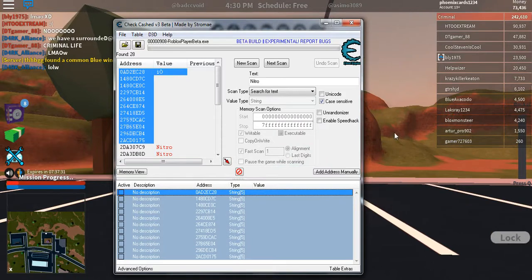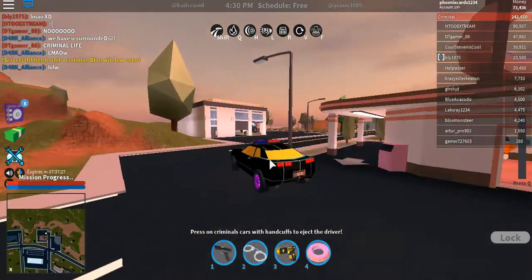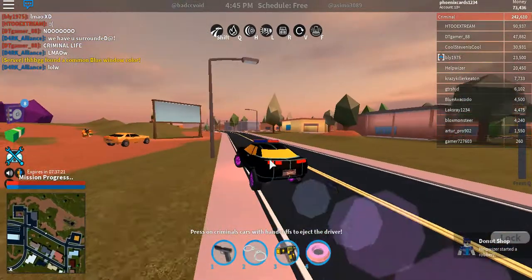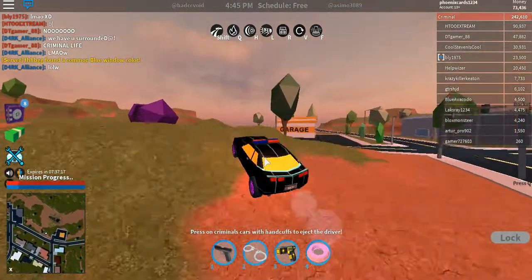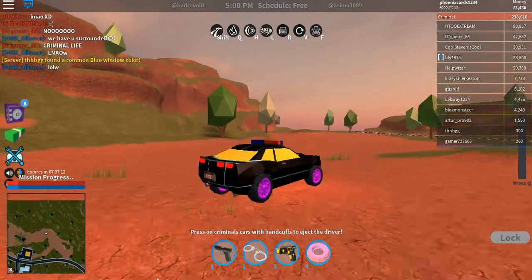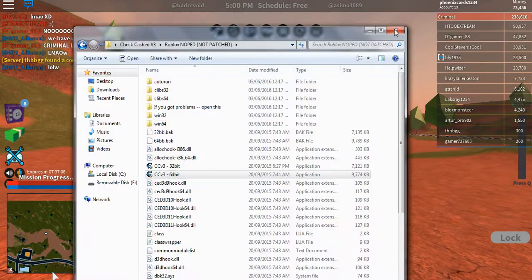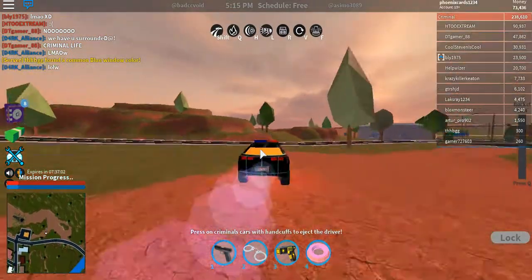It translates to nothing. If you do crash, you crash. But now you should have infinite fuel. As you see, it says infinite fuel. You can fly around. You can close it — doesn't matter. You can close the file and just speed around now.